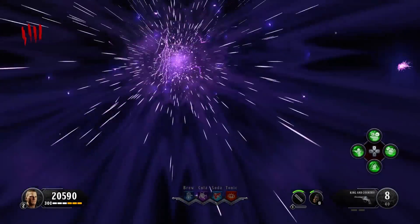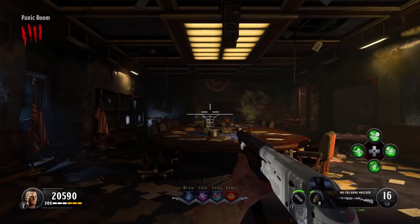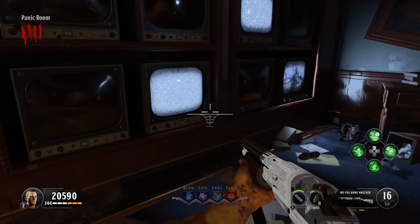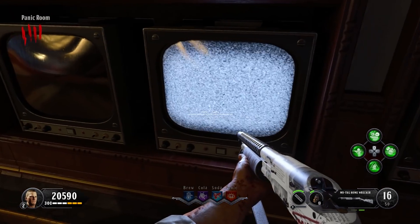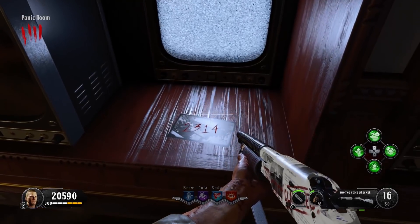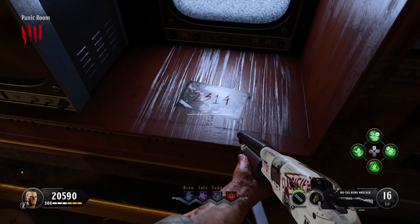The George Washington head — that's the right panic room. There's one thing that's a little different here: see that TV? Interact with it and that reveals the last code — 2314.